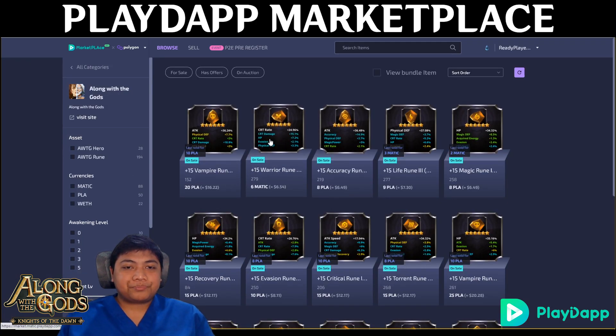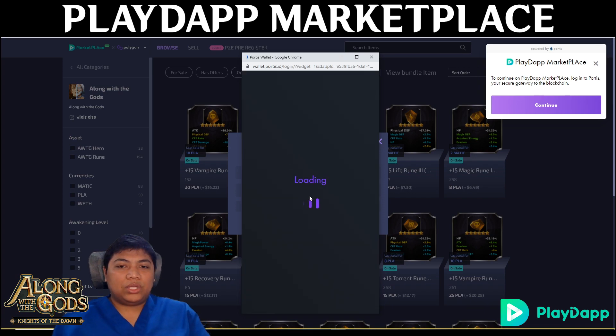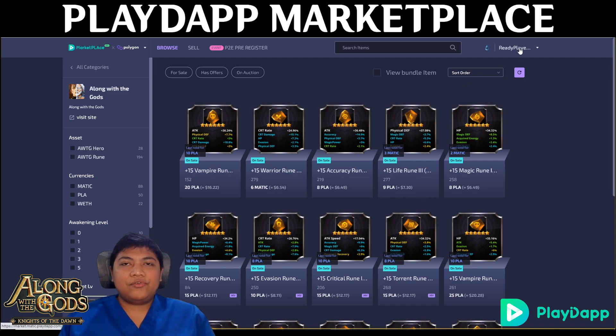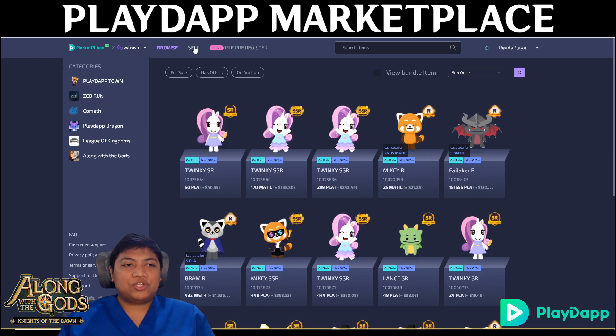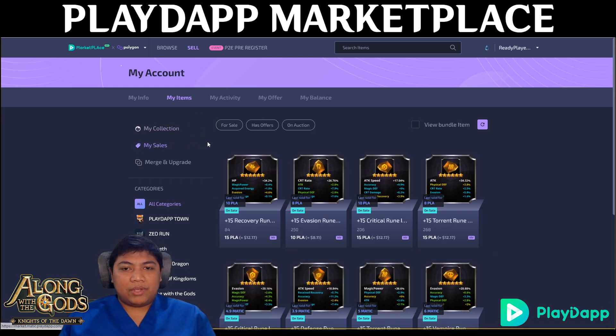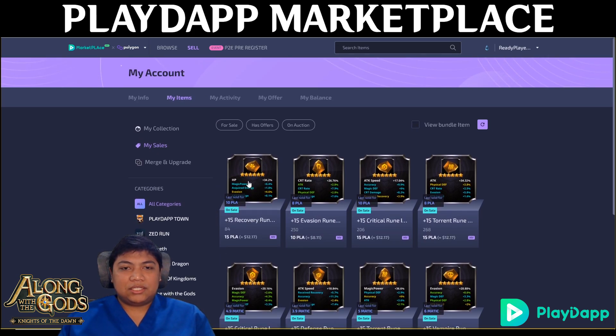The play-to-earn server is still upcoming, but you can already earn by converting ancient gods and converting six-star runes. Let me log in on my main wallet account so you can see what it looks like to be ready for the play-to-earn server. You can see my NFTs — I have three SR NFTs and one SSR. I bought these over the weekend to prepare for the play-to-earn server, and these are my runes that I bought in the marketplace.